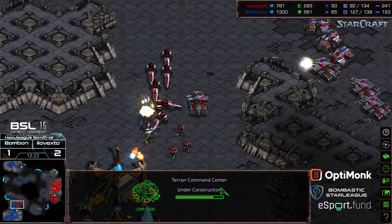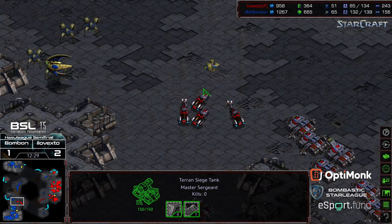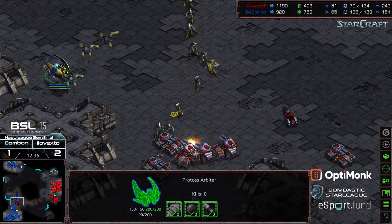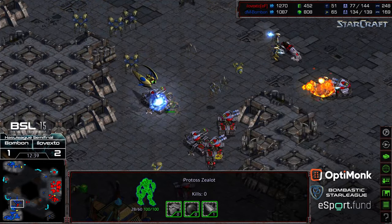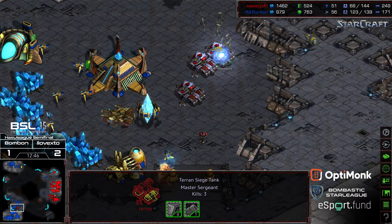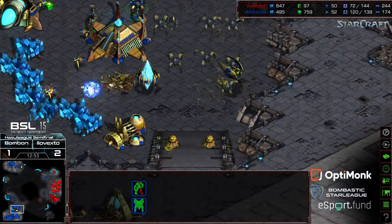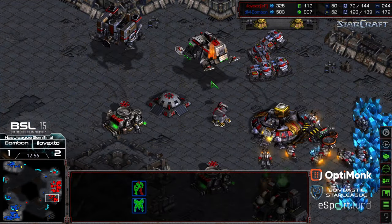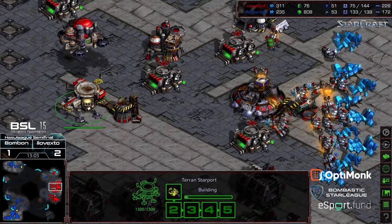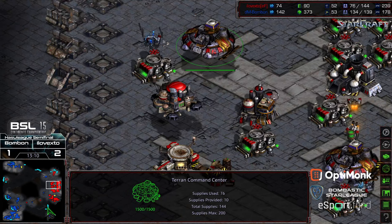xto with a map positional move — first of all going to be protecting this base from going up, but also establishing a foothold at BonBon's natural expansion. BonBon completely out of position with his troops to defend this potentially game-ending maneuver. The arbiter holding up short, doesn't have enough energy for a stasis, but does have enough energy to bring on some cloaked units. The zealots catching the tanks just as they're sieging and un-sieging though — disaster for xto. But a lot of probes losing their lives in this defense. xto losing the entirety of his army for a handful of probes, and I don't know that that's worth it on Monopoly.